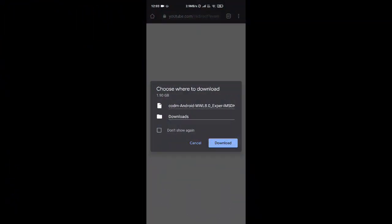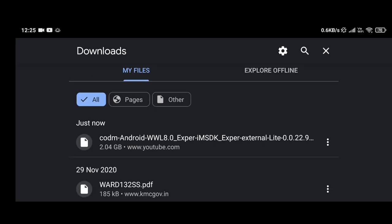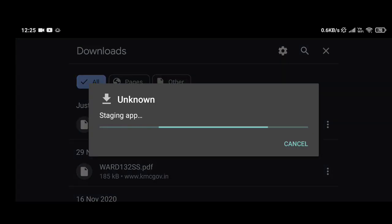Let me show you how to download the Season 13 public test server. First, make sure your device has more than 5 GB of free space. Now go to the link given in the description section. You will be prompted with a download screen — tap on it to download. Let it download, then open it. The file will begin to stage itself, then it will prompt you and ask for your permission to install the game. Install it.